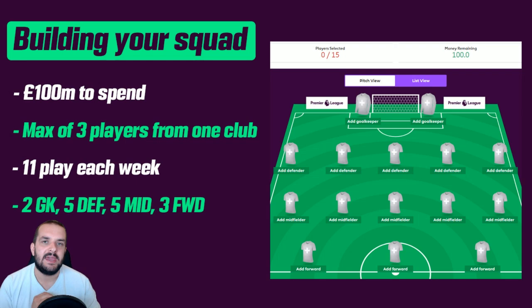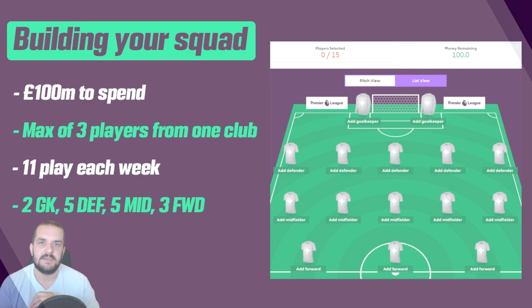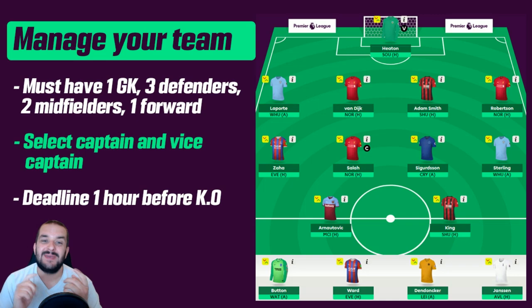Because the best teams have the most expensive players, you often have to look at newly promoted teams or teams not expected to do as well to pick up cheaper players. You play 11 each week and have three subs. My advice is to spend most of your money on the first 11 you're going to play week in, week out. Your substitutes can come on and get points, so it's worth having substitutes who do play, but I wouldn't spend a ton of money on the bench — I try to spend the minimum possible, especially at the start of the season.